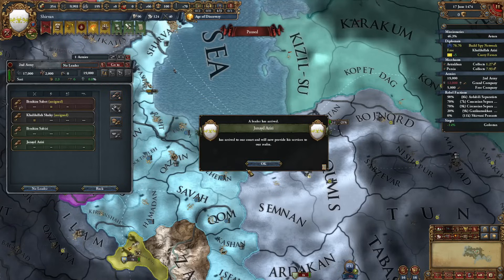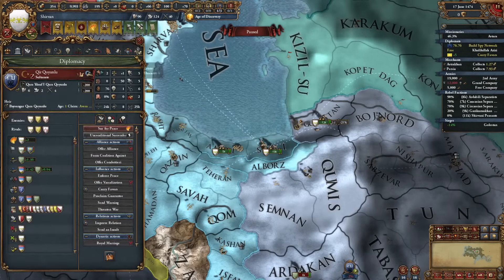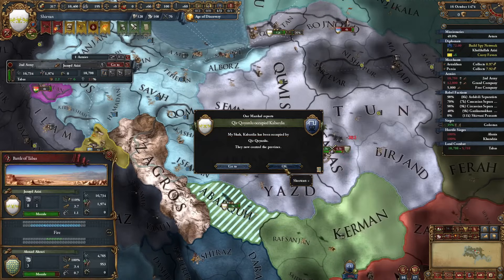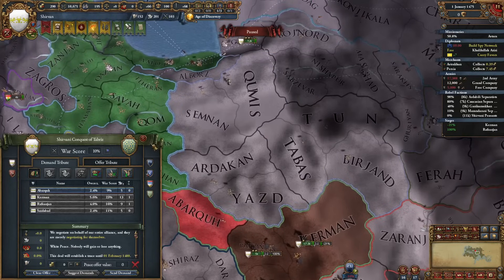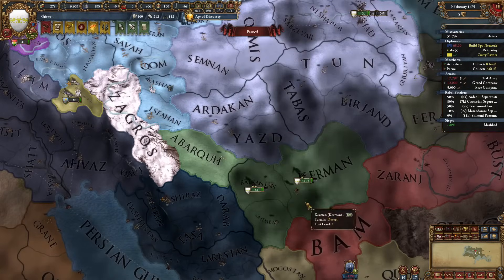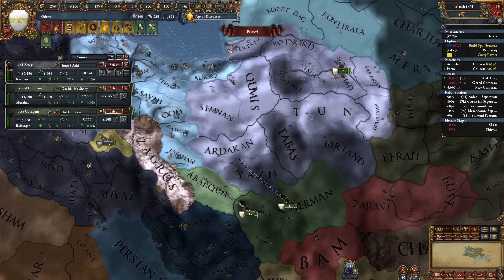I'd like to get another general - 2 siege, that's fine, actually not too bad. Karaman is out - perfect. Khorasan is also out - that was insanely quick. Now we can get back over here. He's doing some nasty stuff in Georgia.